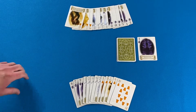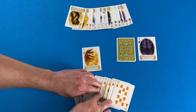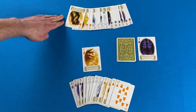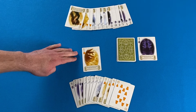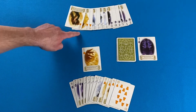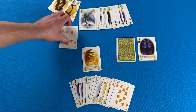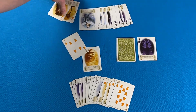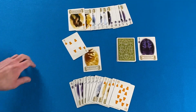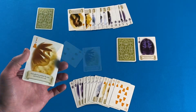The non-dealer leads the first trick and may play any card. The card that is led must be followed if possible, so player two needs to play a bell card if they can. They do have bells, so they play the four. The highest card in the suit that's led, or the highest trump, takes the trick — so here the four takes the trick.